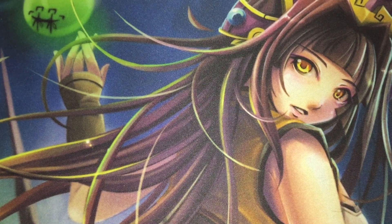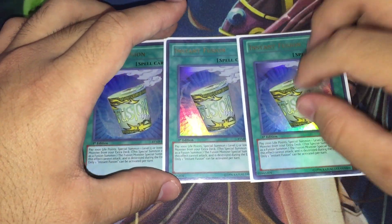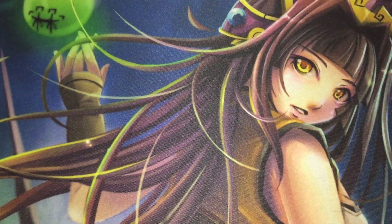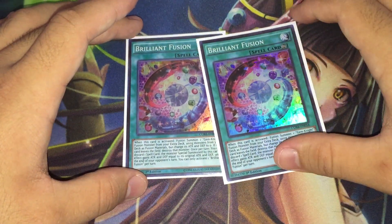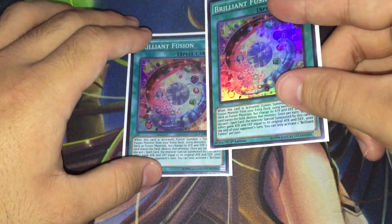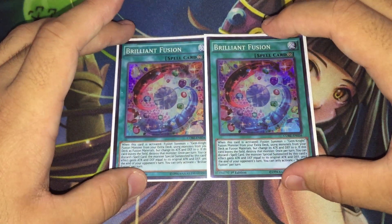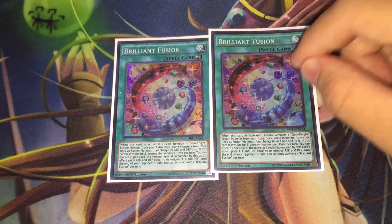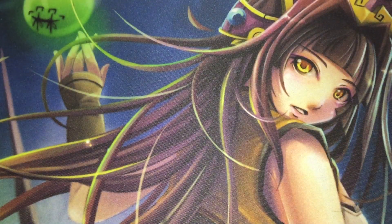Moving to spells, we have three copies of Instant Fusion because this is a Level 4 deck at its core, so we need it to get our one-card Rank 4 monsters out. We also have two copies of Brilliant Fusion to dump Performages into the grave and get Gem-Knight Seraphinite on board to abuse its double normal summon. Space constraints prevented running three Brilliant Fusions, so the engine is slightly slimmed down.